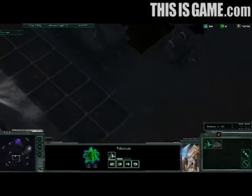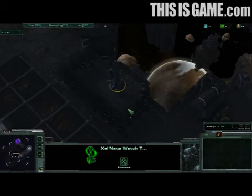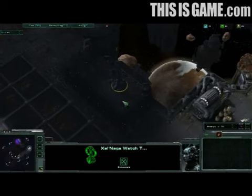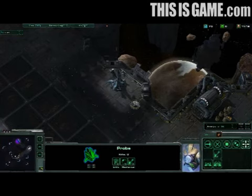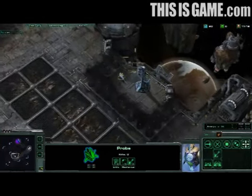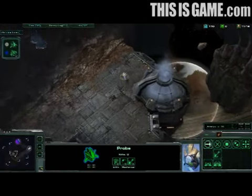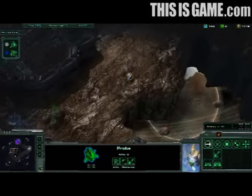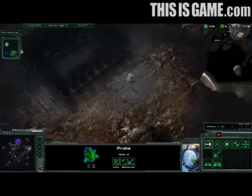The map continues to lead down into another expansion as well as a very important point of interest in the center: a Zelnaga watchtower. When a ground unit gets near one of these it illuminates a large area of vision around it. Surrounding that Zelnaga watchtower are also those vents that block line of sight. When activated you can see exactly how much vision that thing reveals — it's a very critical strategic resource. Control of that watchtower can be the key to victory on this map.